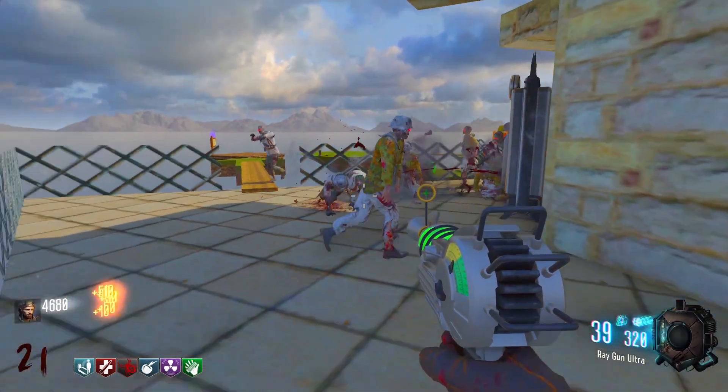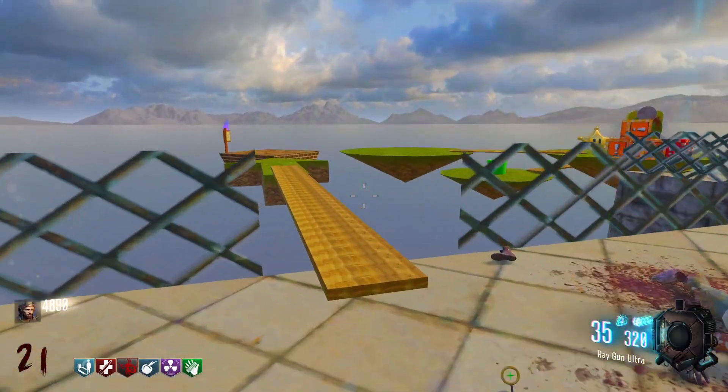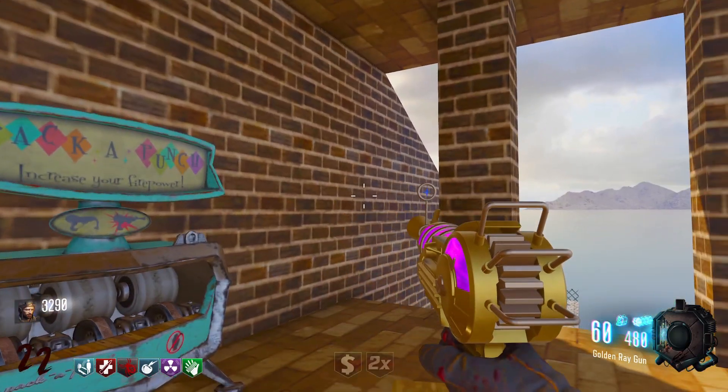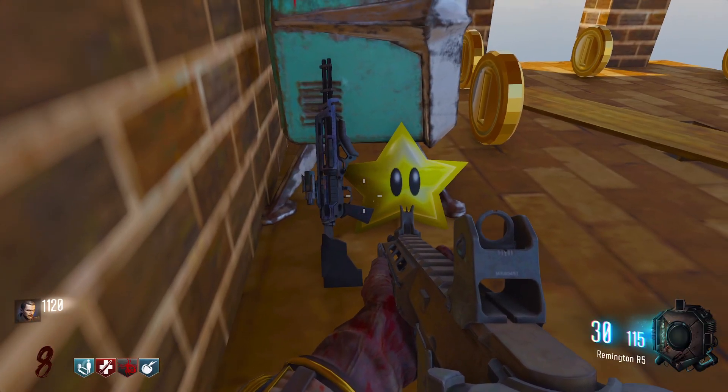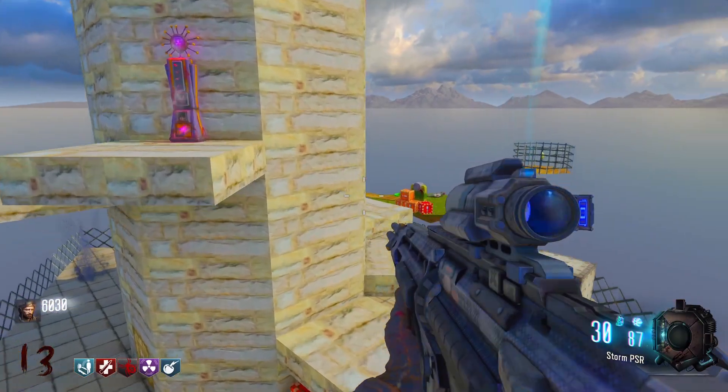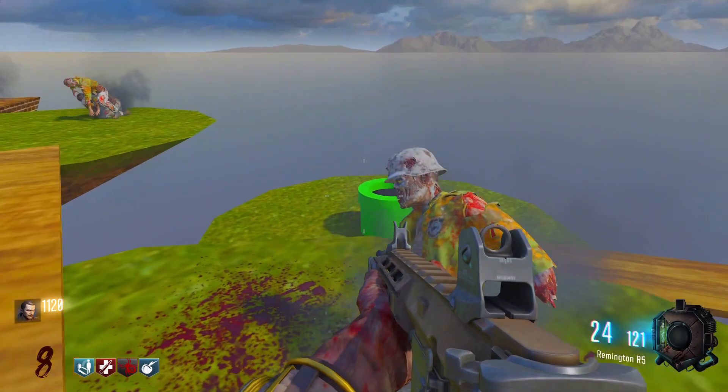This map only has a really small easter egg which will award you with the ray gun ultra, and pack-a-punching this ray gun will turn it into a gold ray gun. The first thing you'll need to do is obtain the Storm PSR sniper from the mystery box. You'll then need to pack-a-punch the sniper. To get to pack-a-punch, link the two green pipes.